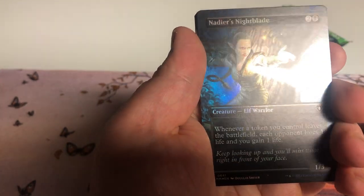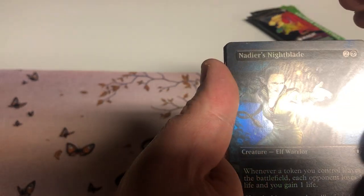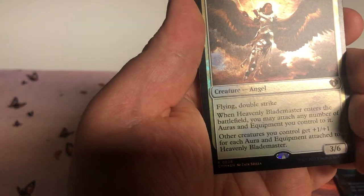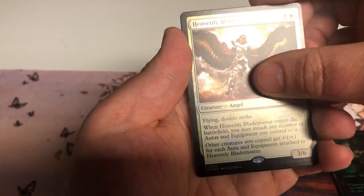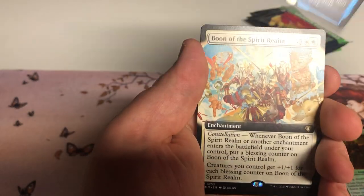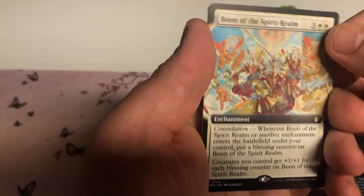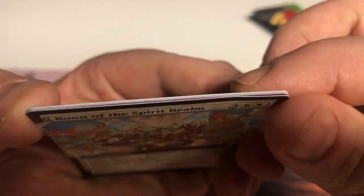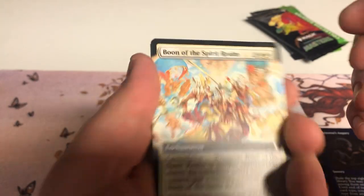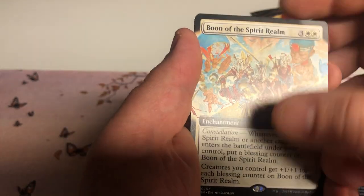All That Glitters. Netherborn Nightblade — can't tell if that's part of the art up there... yeah, that's part of the art. Alright, we've got Heavenly Blademaster as the first rare. Aminatou's Augury, foil etched. Boon of the Spirit Realm — that card's got a little bit of curl to it, and a little bit of crease damage right out of the pack. Interesting. This is being filmed and posted so you could contact Wizards of the Coast about that.